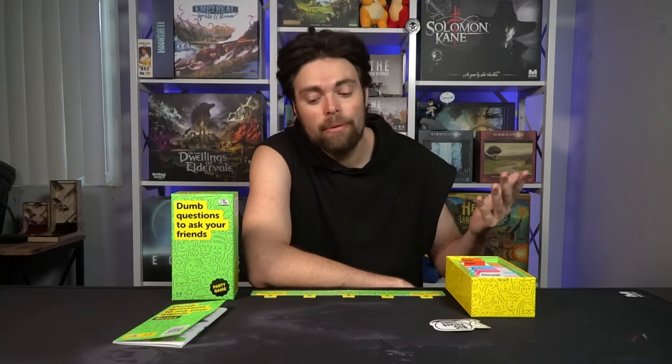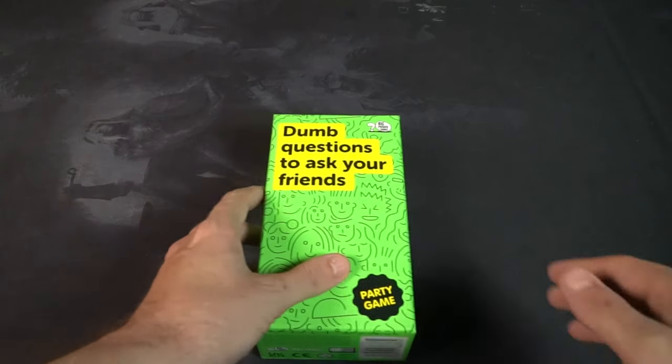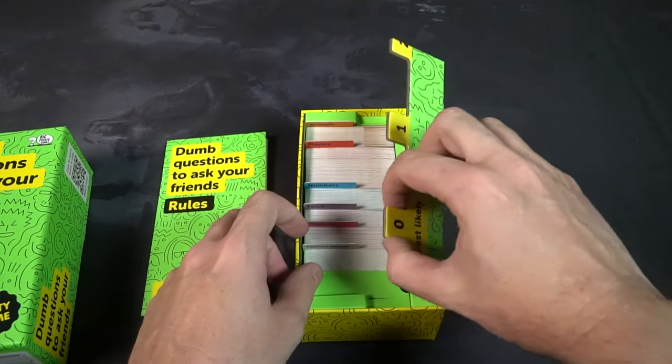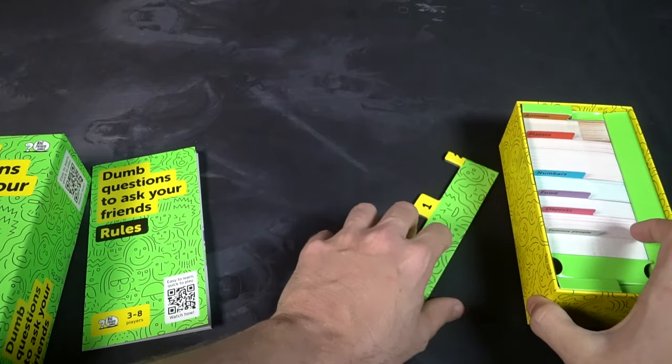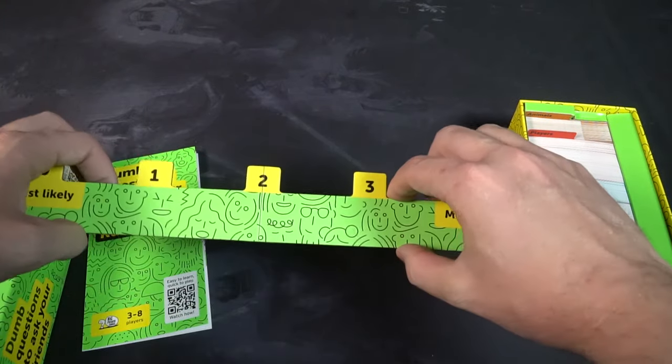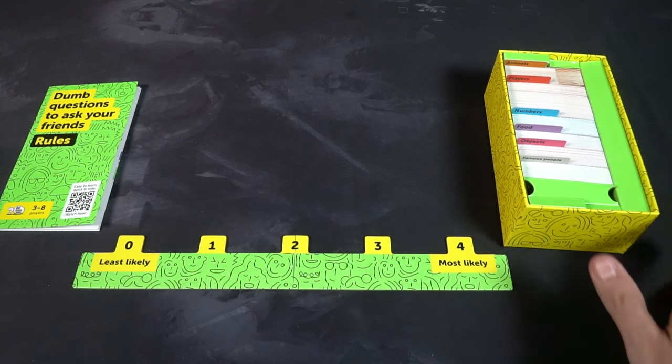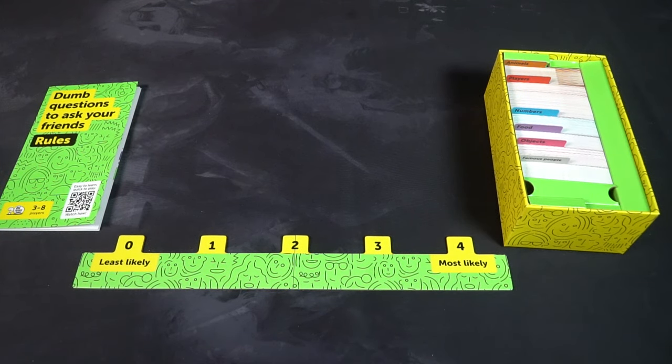The setup is easy, as is how to play, and then we'll get to my review. You take the main game board, which has a 'most likely' and 'least likely' scale from zero to four, and place it face up in the middle of the table. Then you take the box of cards organized by categories — famous people, objects, food, numbers, players, and animals — and just leave them in their categories. Set aside the rest, then place the small board in front of whoever goes first.